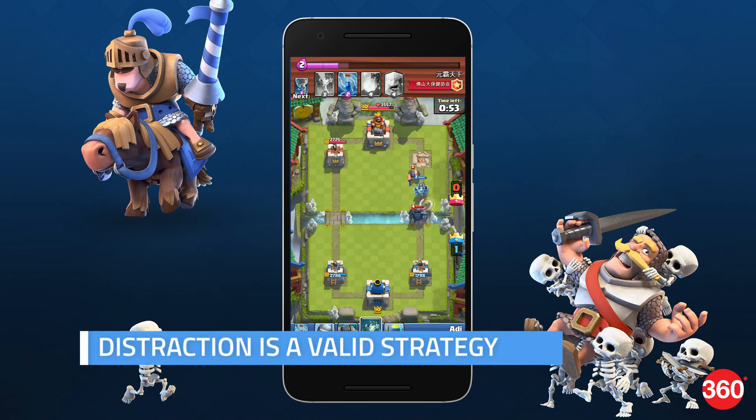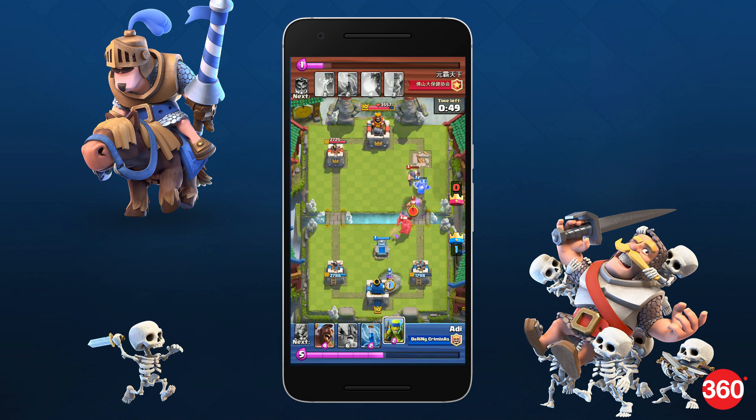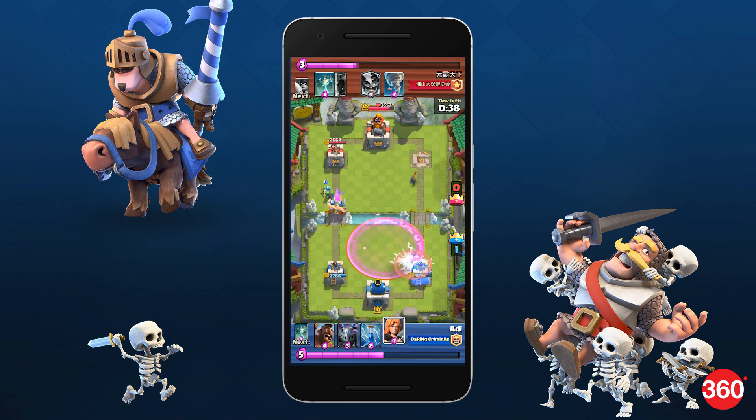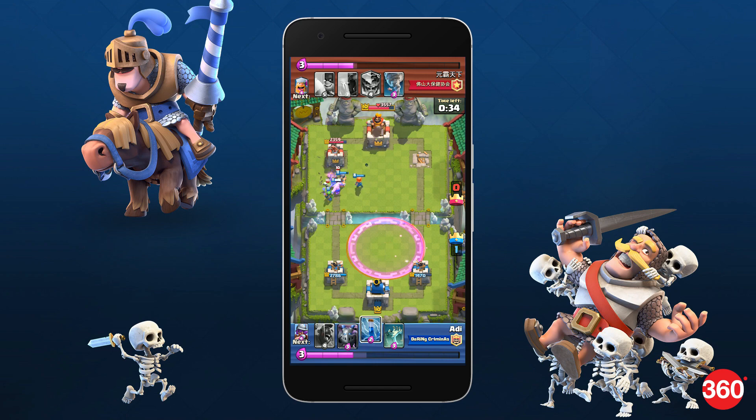Troops are designed to go after enemy towers, and that's what they'll do. You can either drop them right in front to defend your tower, or drop them a little out of line. Using this strategy forces the enemy to fight the newly placed troops by going out of their way to engage. This allows the tower to take a few extra hits at the troop, eliminating it faster. You can also use your remaining resources to launch an effective counterattack right after.